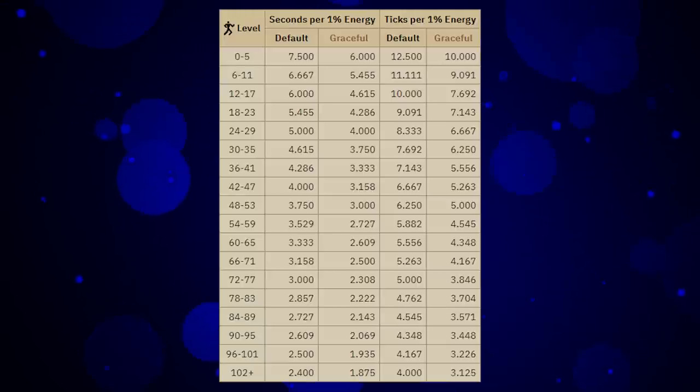Having a higher agility level is definitely going to benefit you in situations where you can't bring stamina potions or energy potions, because you'll be getting that energy back faster and faster as your levels increase. When I say knock this out earlier, I'm not really referring to getting 1 to 99 as fast as possible on a brand new account — that leads into my third reason.